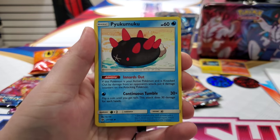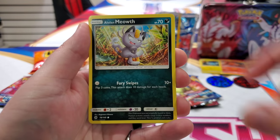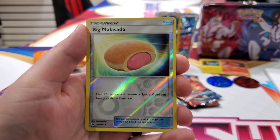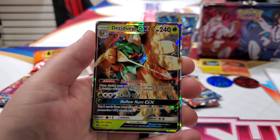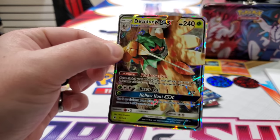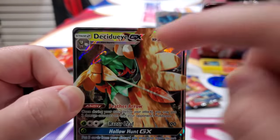Granbull, double colorless energy, Pikachu, Eevee. I'm just hurrying — I'm ready to eat this lunch. A Sandile. Here, you get the big Malasada. You get even more lunch in your packs. Sweet. And Jolteon. He's back again — we just got him in the last video. It's pronounced D-she-do-I-G-X. She-I. Alright.